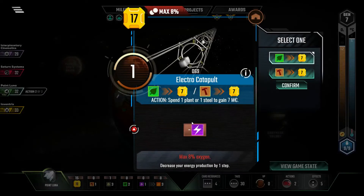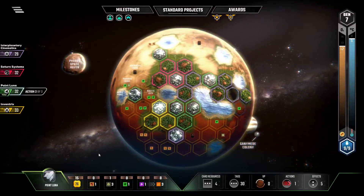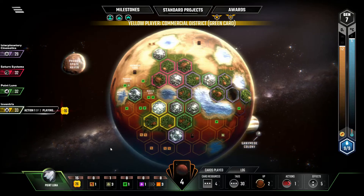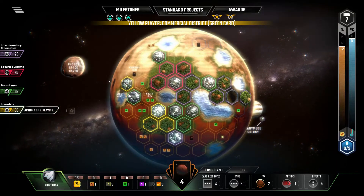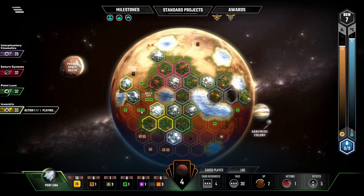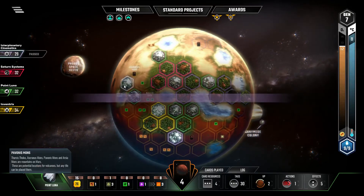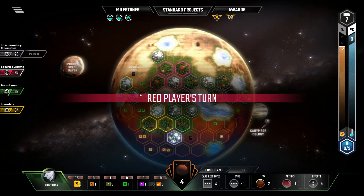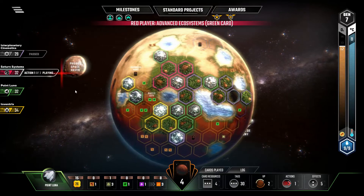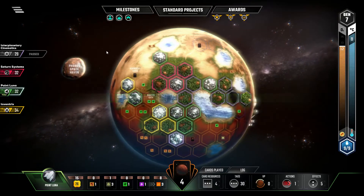We might as well sell the plants, because we're not anywhere close to converting. Let's see if the AI's learned how to place commercial districts. They used to place them exactly like regular cities, in which case the correct answer would be right here. But that's closer. And there goes the heat. Advanced ecosystems. I was going to buy Thermalist too — thank you, Red Player. You saved me a lot of money. You beat me to it, but it was the same reward I was going to use.